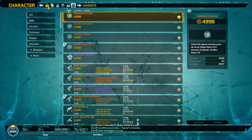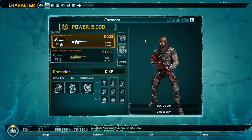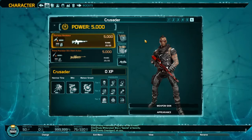In order to achieve the maximum DPS for this build you have to be a power rating of 5000, or at least close to it, and you have to be level 50. If you're close to 5000 you should be level 50, so make sure you're at least close to 5000 power rating at level 50.